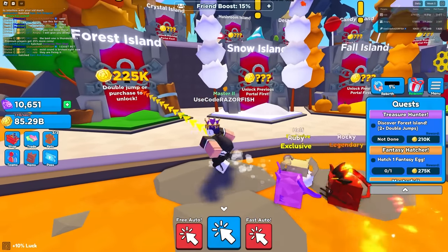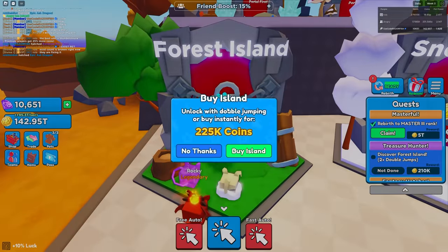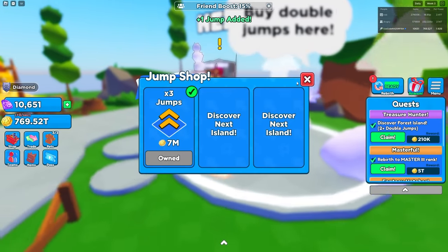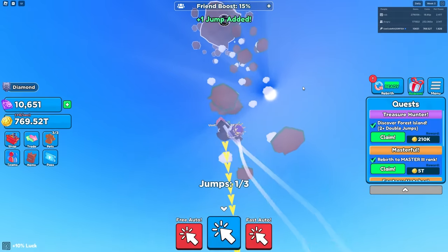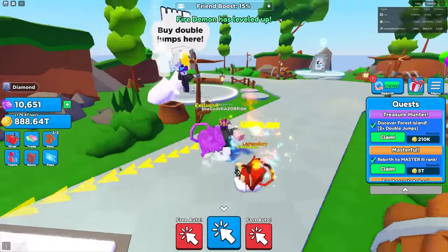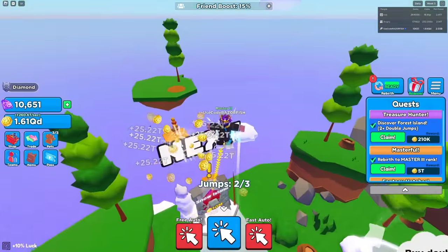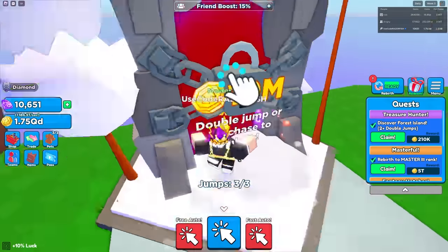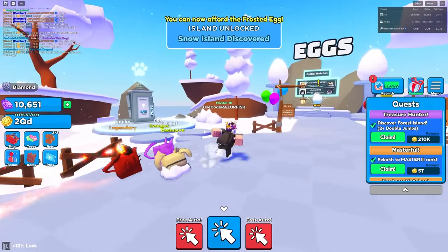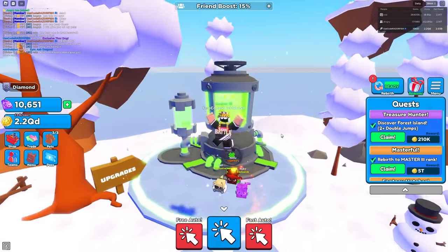Yeah this is a really big head start - look at all these quests I'm completing. We got the forest island we can unlock, that's easy. There are jumps in this world like in Bubblegum Sim where you buy jumps to unlock other worlds - but that's if you don't want to pay the 10 million. I'm already in the QDs so there's no point in jumping. Let's move on to the next world - 10 million coins there we go.